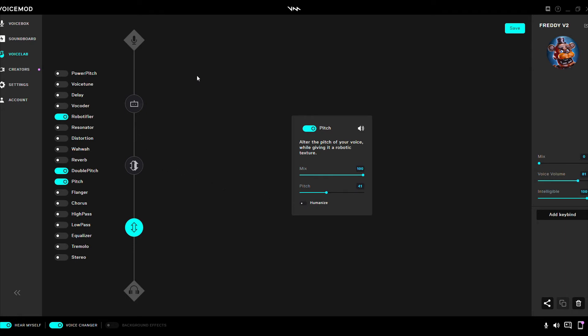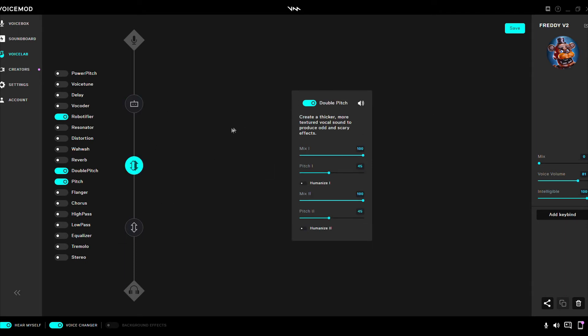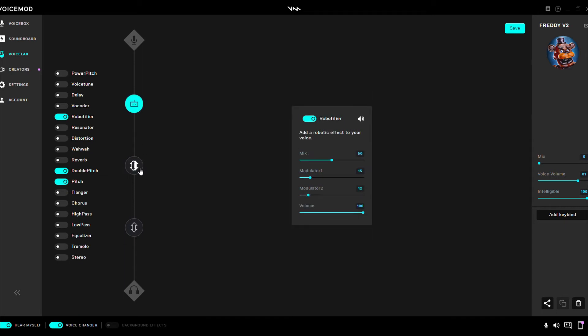Keep in mind, you will need to adjust the effects settings in order to fit with your own voice. The exact settings I have here only fit for my voice — my own preference. You would have to adjust these, because everyone's voice is different. So for my voice, these are the exact settings that I have here. So play around with it and hopefully you get it right, or get it as close to mine as possible.